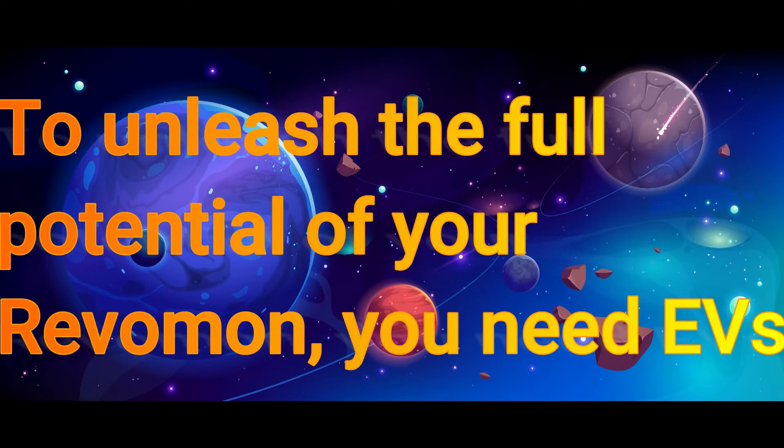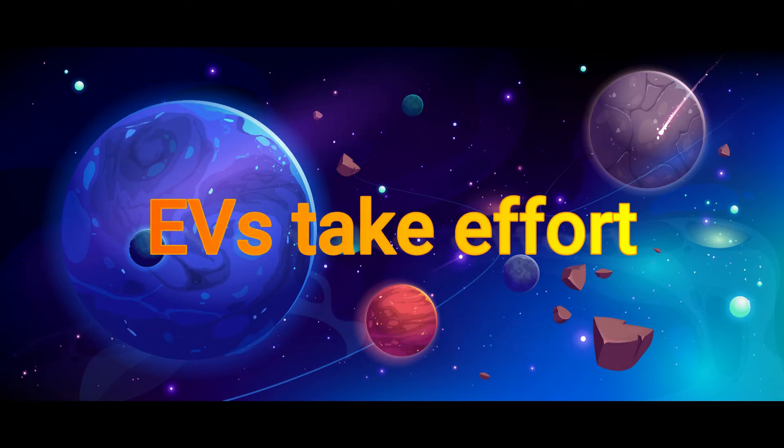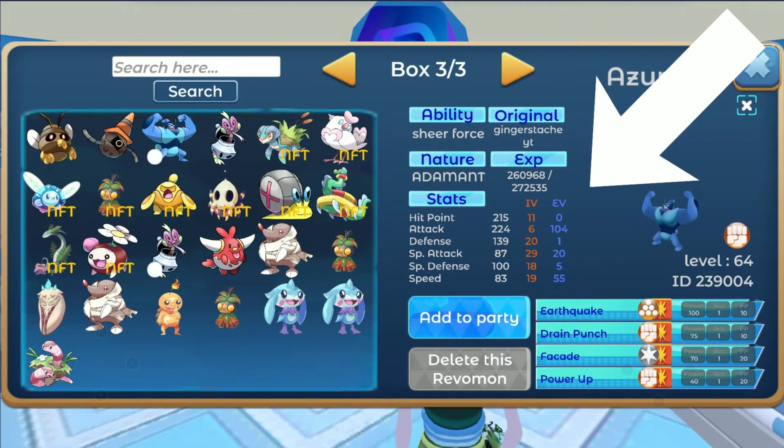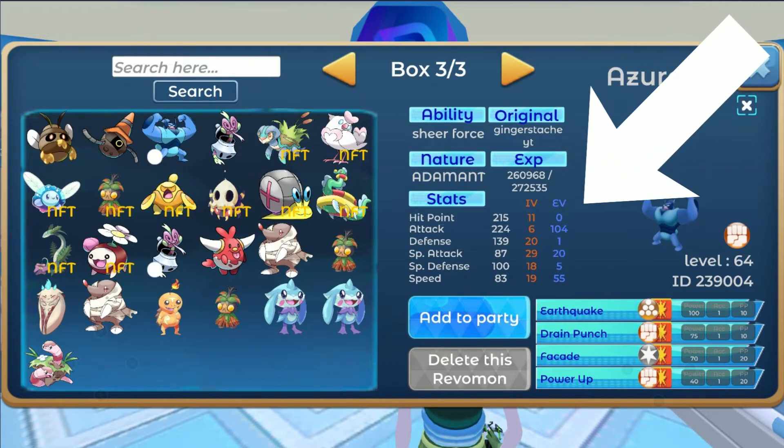Now for EVs, to train a Revomon to their maximum potential, you've got to gain EVs as well. EVs aren't easy to obtain — they take time and they take effort, hence why they are called effort values. You can, however, see your EVs and they are located right here while looking at a Revomon in the PC.